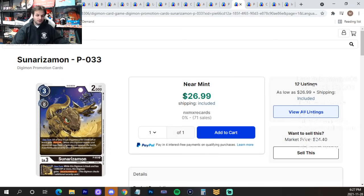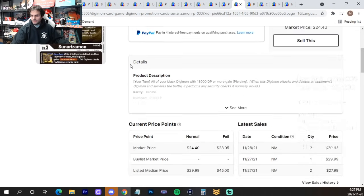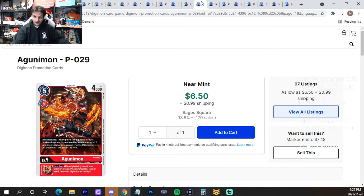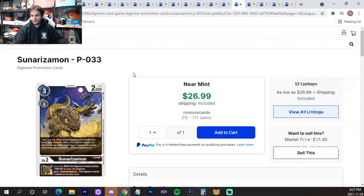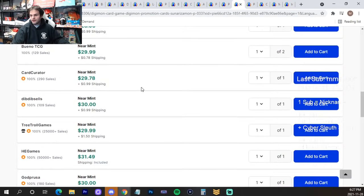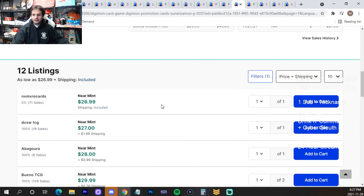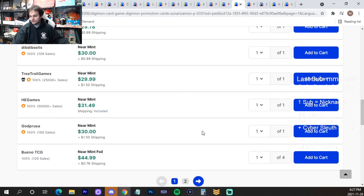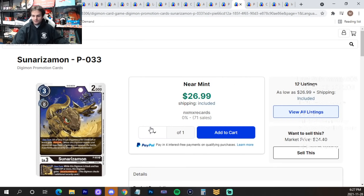Sun Horizonmon from the power-up packs in Set 4 is exploding because Black is Tier 1 right now. This is also a general shoutout for power-up promo cards — they may not get reprinted ever again, and if they see play, they'll explode like this. You could sell your Sun Horizonmons now to be safe, or try to do a buyout and push the floor higher. Sun Horizonmon is in a hype spot right now — if Black doesn't see as much play as anticipated, it'll go back down, so just be careful.